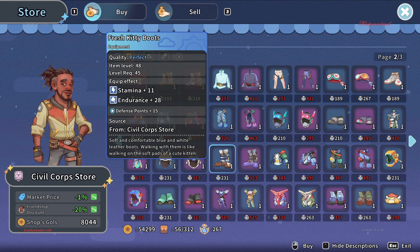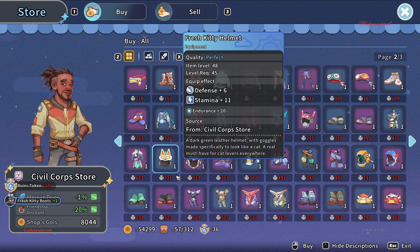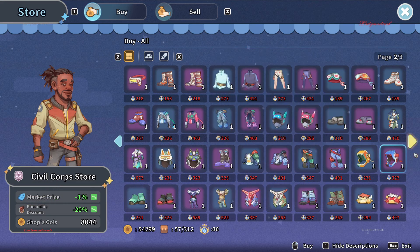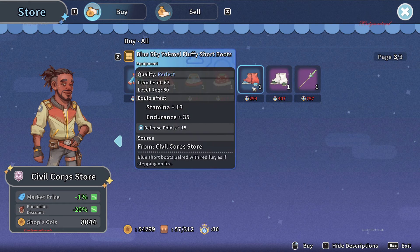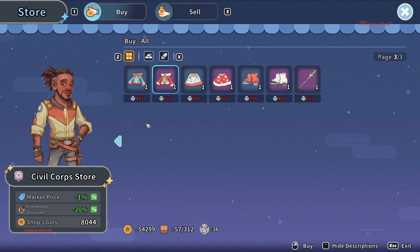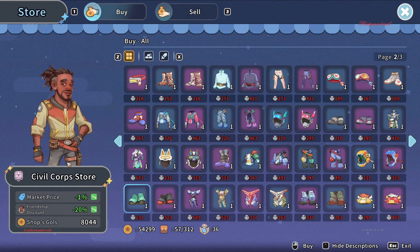I can finally afford the boots now — there we go. You can only spend badges to buy all the outfits here, and there are some really beautiful options. You can earn these badges by doing commissions — if a commission shows up on your board, complete it and you'll receive some badges.